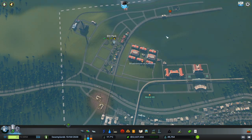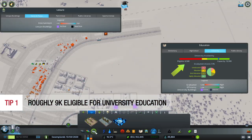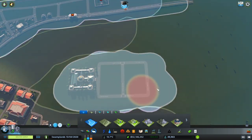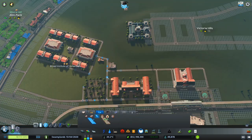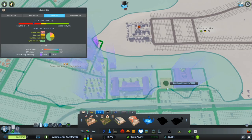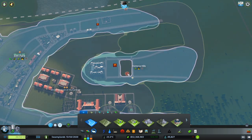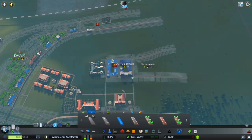Tip number one: have around 9,000 citizens eligible for university education before making your first campus. Then when you build your campus, deactivate or delete the current generic universities, which will force all the students to transfer to the new campus. That's how you reach the minimum requirement of 2,000 attending students to achieve prestigious reputation. If you build your campus too early — before having roughly 9,000 eligible for higher education — you're going to have a difficult time leveling up and the campus expense will take a toll on your economy.